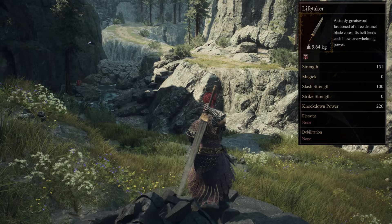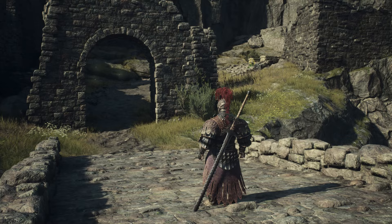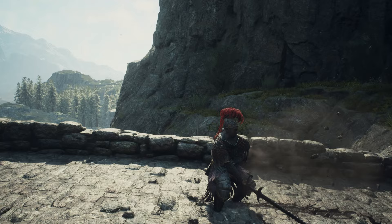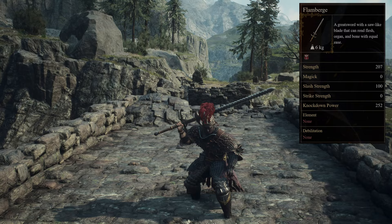Breaking into the top 10 is Flamberge. A greatsword with a saw-like blade that can rend flesh, organs and bone with equal ease. To get your hands on the Flamberge, you can farm Skeleton Lords as well as Lost Mercenaries, each dropping the Flamberge at a rough estimated rate of 17.86% and 16.67%. If that sounds like too much grind, you can just purchase it from Celeste Smithy at the Checkpoint Rest Town, as well as Arwen's Arms in Bakbatal.